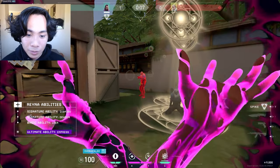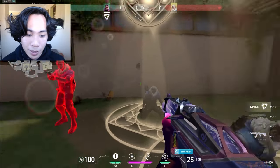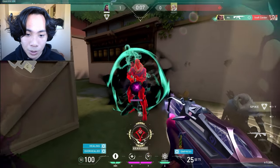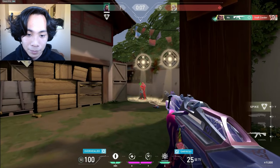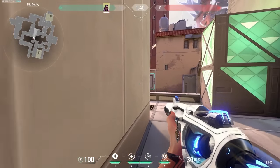And her ultimate highlights all of your enemies in red and gives you the same effect as a Stim Beacon — your fire rate increases, and the soul orbs not only heal you but you can also Dismiss at the same time. The Dismiss is probably one of my most favorite features about Reyna because you can always peek super aggressive angles and just get away with the kill.